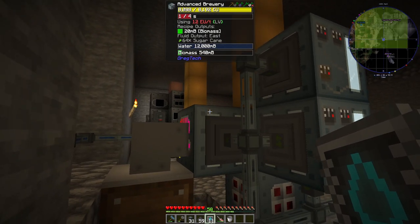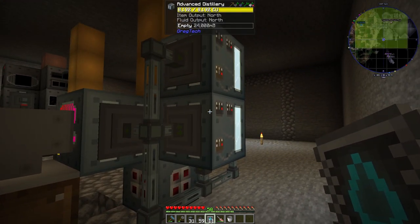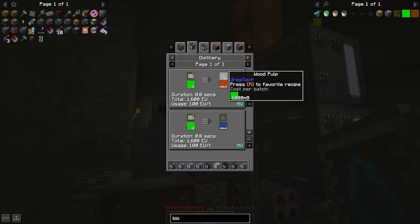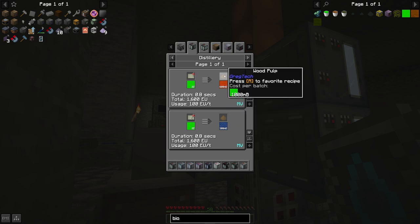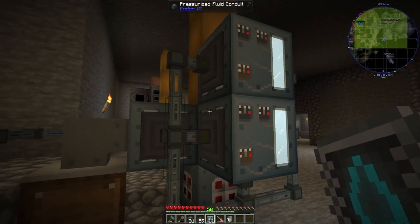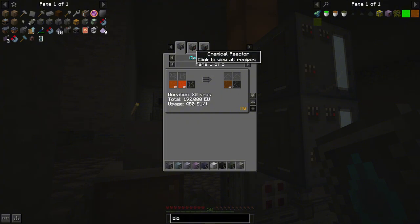So what we're going to do is get the first bucket and keep it somewhere nearby, then set up these. With biomass, we put that into a distillery and that will give us ethanol. We're going to have to deal with pulp — we could probably do some sort of janky setup with a drawer or what have you. The biomass will become ethanol and then the ethanol...